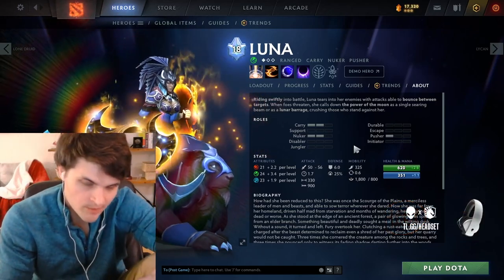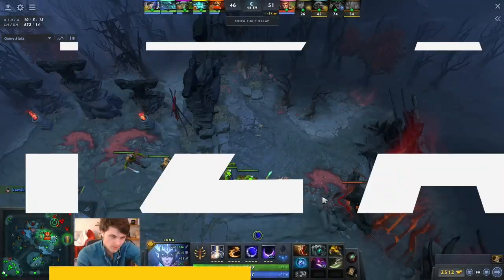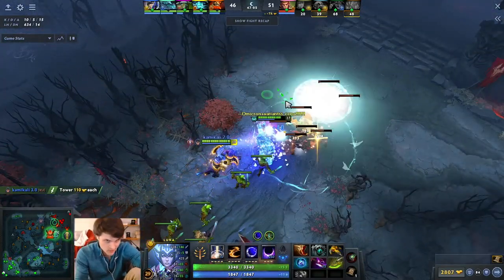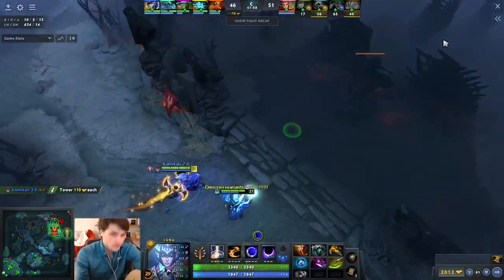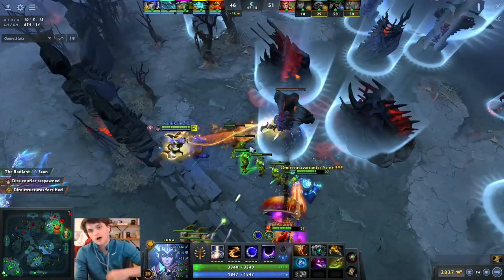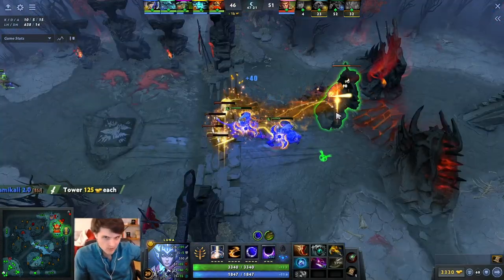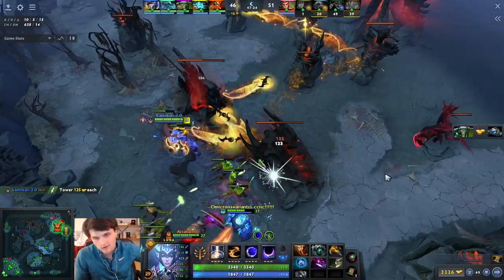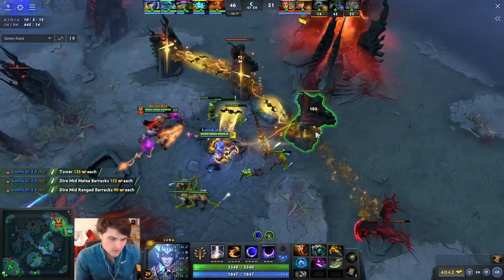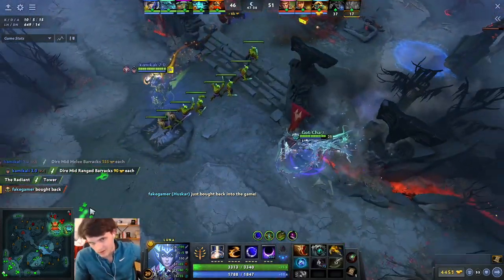The cool thing is Luna has ways of dealing with both types of counters. Silver Edge is generally the best way to deal with up-in-your-face heroes because it allows you to position yourself in fights and makes it hard for them to find you. Blink is a great way to deal with heroes that outrange you like Drow Ranger, since you want to be in front of their face because you'll win that fight. One of her worst matchups on equal footing is Medusa — you can't kill her due to lack of single-target damage, and you can't fight her once she has Scythe.